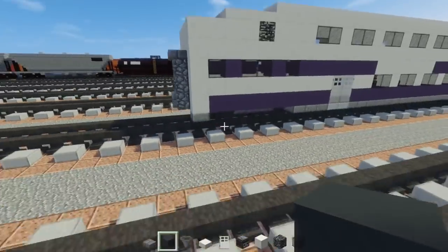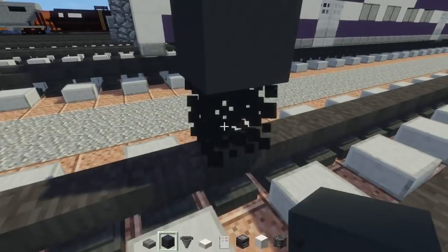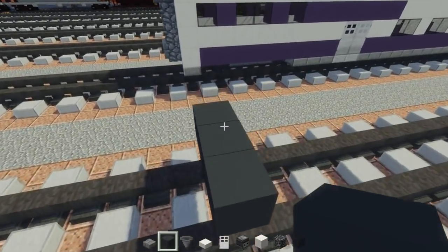Let's get started on this build. First thing we're going to do — grey concrete, 2 blocks above the tracks, 3 blocks wide in the middle, and we're going to make it 7 blocks long. Then extend the other side.